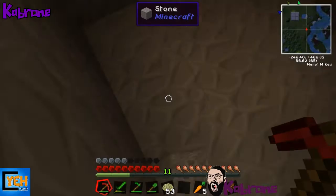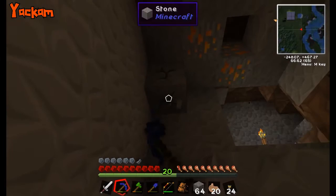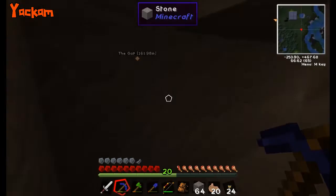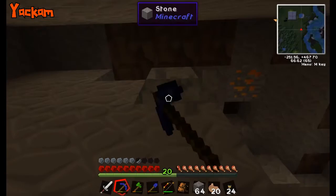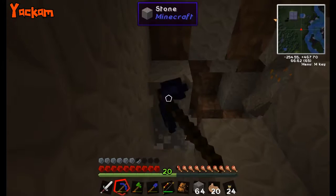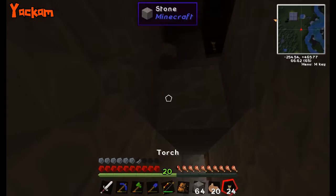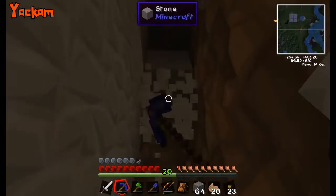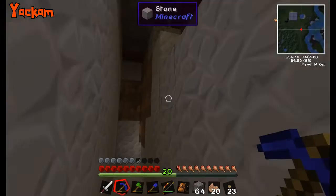We're making an auto spawner with four grinders on either side. The way it works: the grinders with the enderman don't generate enough mob essence to sustain the auto spawner on a one-to-one ratio, so we're just going to fill the auto spawner up with mob essence and let it run as long as it can.